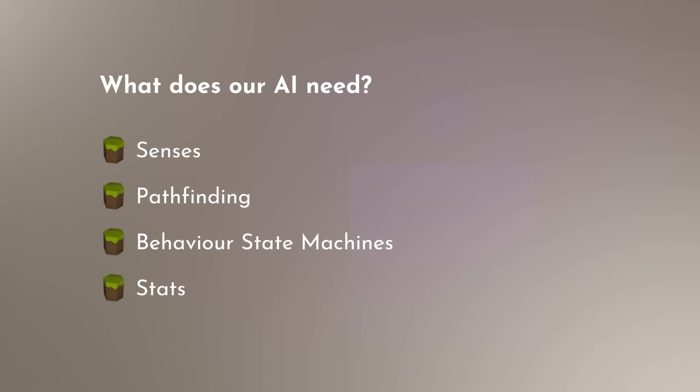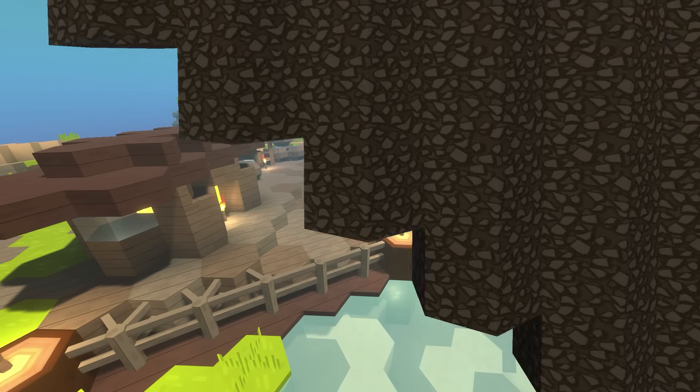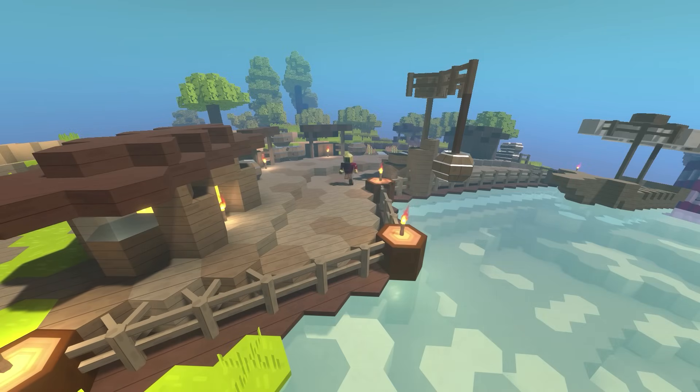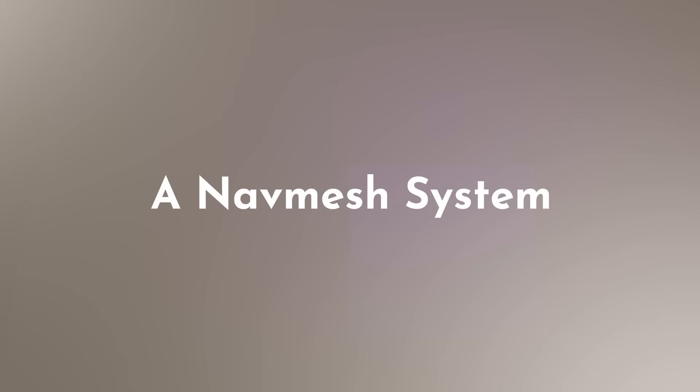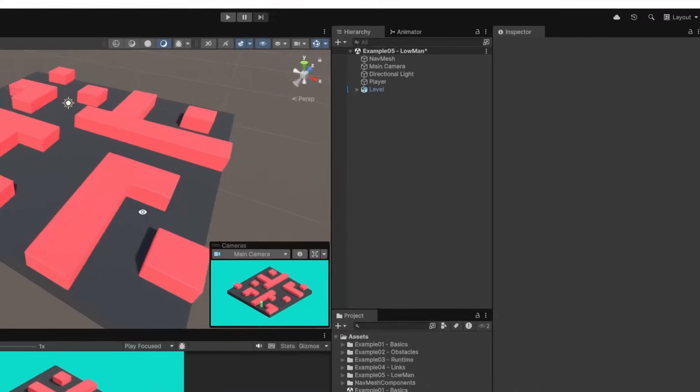But where do we start? The best place to start is pathfinding, as if our AI can't navigate the world we will be very limited in the behaviors we can make. The most common way to do this — and is the way AI works in 99% of other games you've played — is to use a nav mesh system. Unity has an inbuilt solution for this so it's a logical choice.